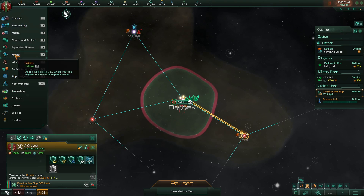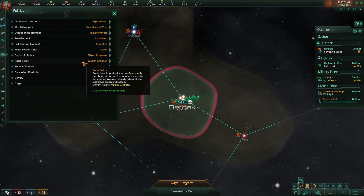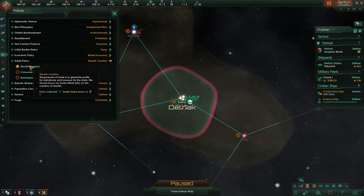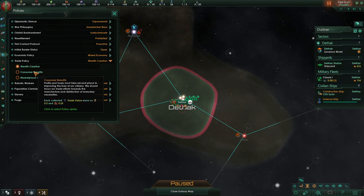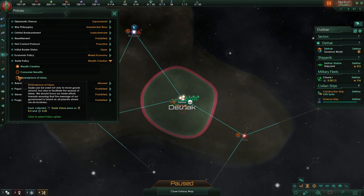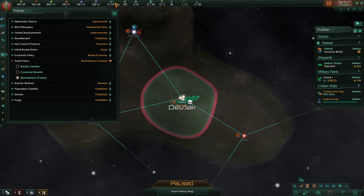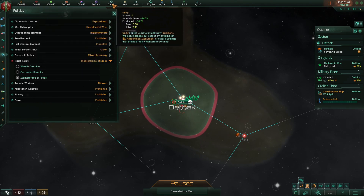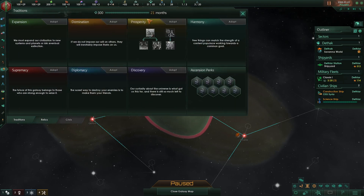Before we get going there are some other things I need to do. I'm going to go into my policies. One of the initial important things is your unity — I want increased unity generation. As a regular species (not a hive mind or machine empire) I have trade value, and at the moment I'm converting each trade value directly into one energy. I could switch to making consumer goods, or I could convert to unity. I'm pretty balanced on consumer goods, so I'm going to go with marketplace of ideas for that extra unity generation. I'm getting 14.75 per month and I'd like to increase that — I'll drop about 10 energy but gain five extra unity, which will help me speed through the traditions tree.